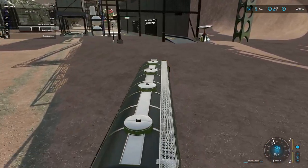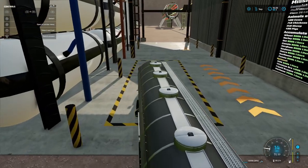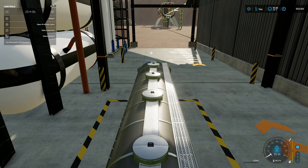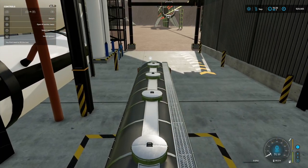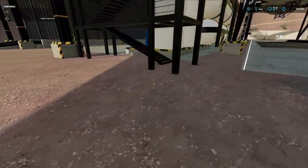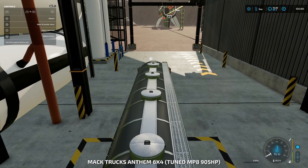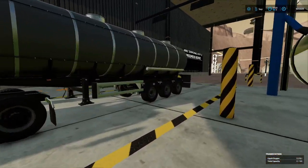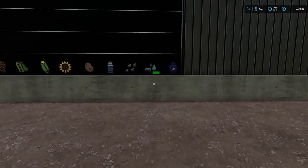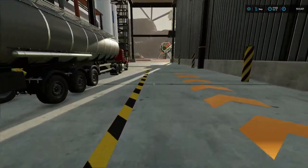To get the oxygen onto the train we can't load it directly, so we go into the middle section right next to the liquid tank holders. This is where the oxygen gets stored and transferred onto the train. That didn't take long — it's another nice thing about this map: it doesn't take long to fill up the various tanks and silos. So I think we should get the train summoned. You can see where the liquid oxygen sign is — that little green line just shows you that you have liquid oxygen in the storage facilities here.